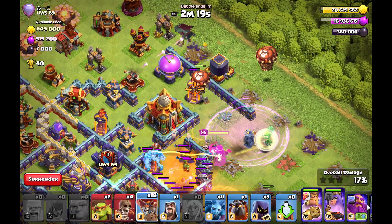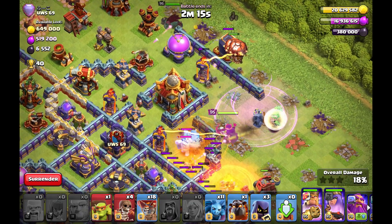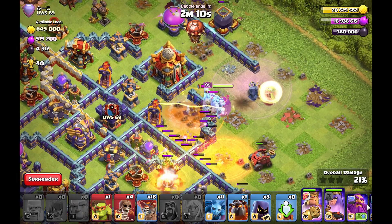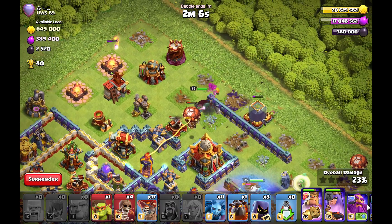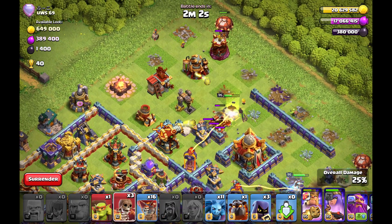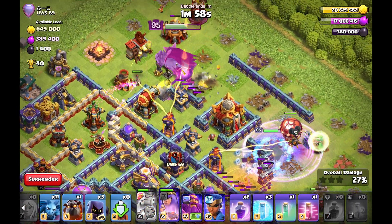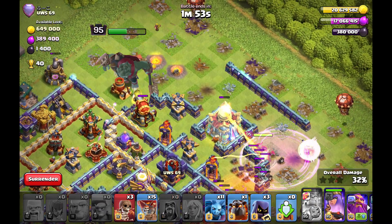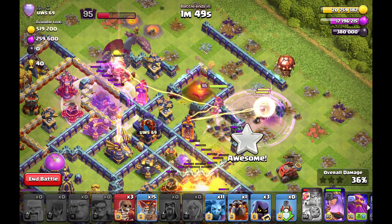Clan castle already comes out — using more balloons so the single inferno tower goes down without any spell. That's a nice trade. The king at the top side funnels the other side of the queen charge so my queen goes straight towards the multi-inferno tower in the core. The headhunters aren't getting into trouble. My king is now clearing the grumper towards the ricochet cannon — I hope he goes into it so the funnel for my queen is really perfect for the core.